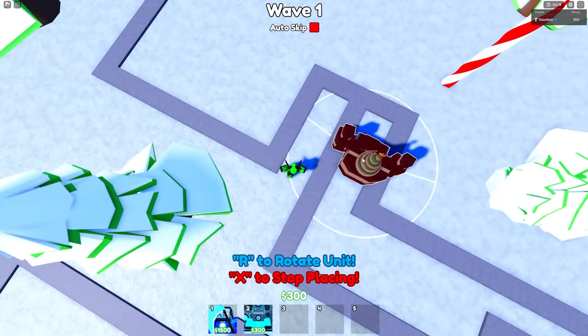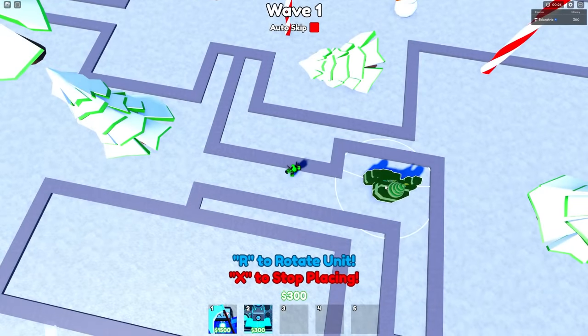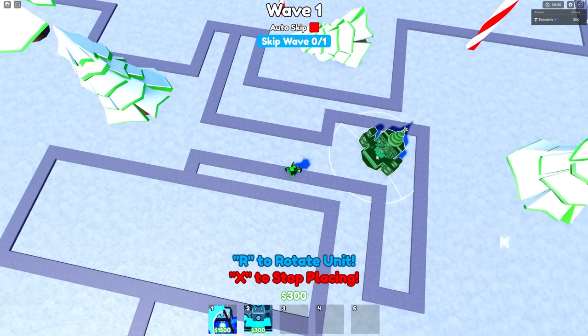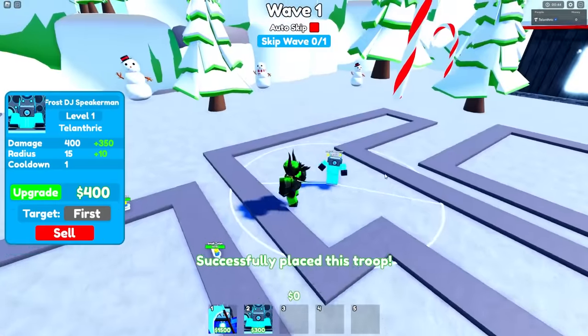We're not gonna get any extra money per wave so I'm just gonna start out with the Frost DJ Speaker Man. I think this is a good place to put him because when you upgrade him he's gonna get more range. Keep in mind he does not change where he's facing. I think this will be a good investment because he ends up having 240 degrees of range at the end.